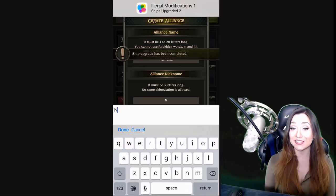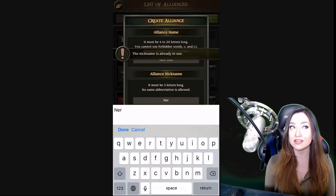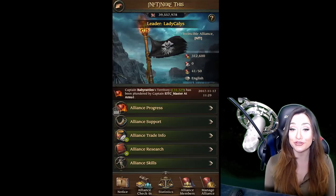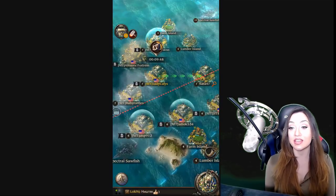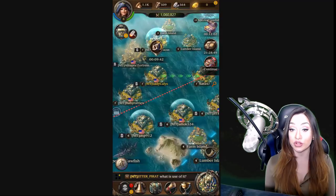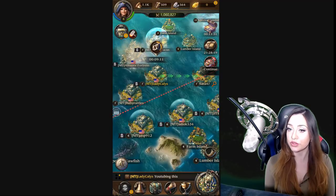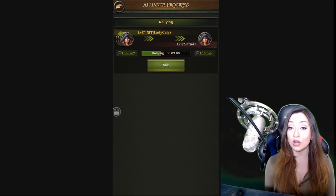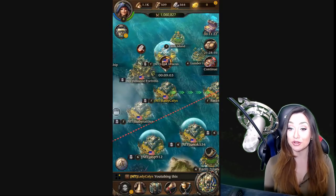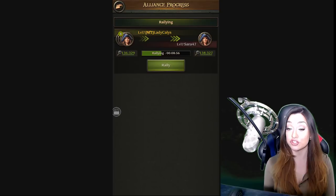I went ahead and created my own guild called Nerf This. I have space for about nine or ten more captains, so if you want to join feel free — little plug there. The guild piece in this game totally blew me away, there is so much to do with your guild. What I wanted to show you here was what a rally looks like. Right off the bat everybody's pretty cool and we are down to rally — we are rallying a player, and everybody can basically decide to allocate a certain number of ships and pirates to that rally.